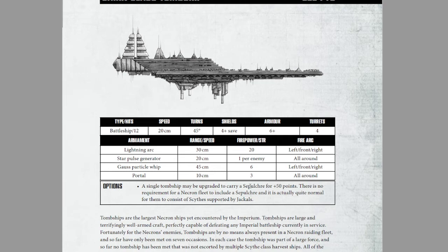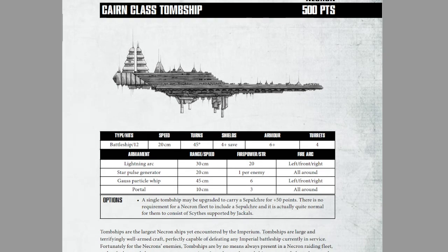Sepulchres are horrible and amazing little upgrades that automatically give the ship leadership 10, and emit a pulse very similar to the star pulse generator that permanently damages enemy leadership. It is a wonderful little upgrade, and if you're taking a tomb ship, you're already putting 500 points into the thing, so there's no reason not to take a sepulchre.